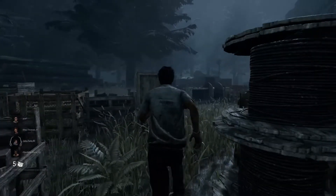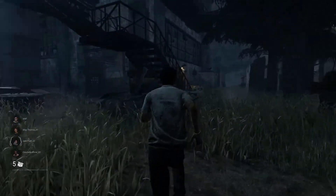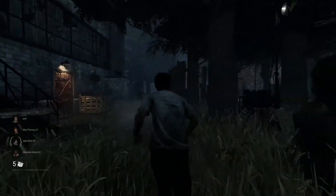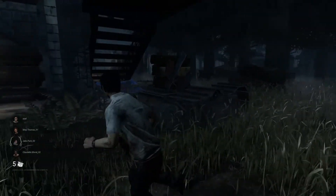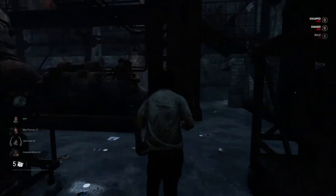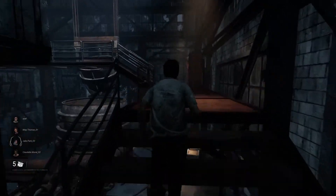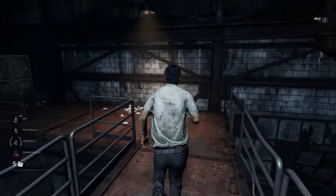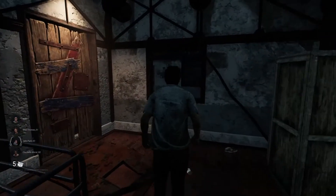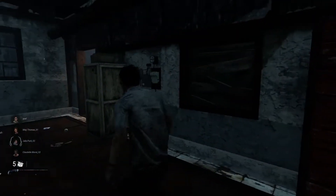Okay, so here we are in game and I've just got the default Dead by Daylight graphics settings on just to show you what it looks like. It's horrible — way, way too dark. It's obviously meant to be a horror game, but on some maps it's just ridiculous. This is the map you'll always play in the tutorial, so I recommend coming up to the main building and walking into this room. It's quite dark in here, so it's a good place to calibrate your settings.